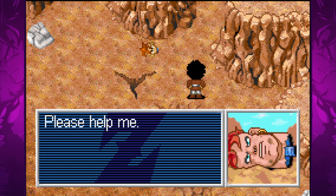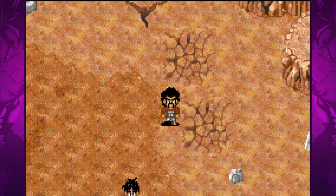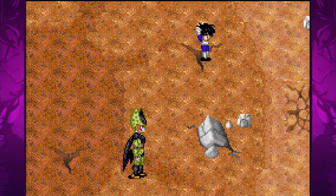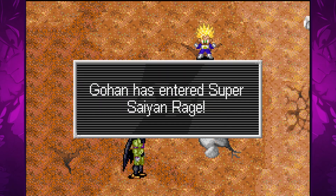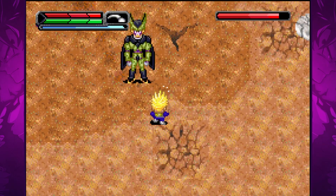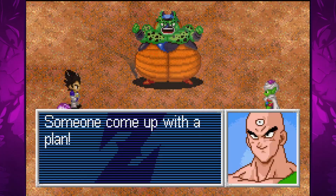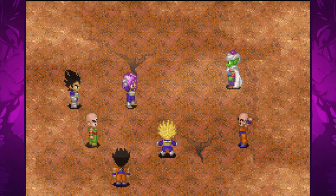Hercule uncovers the head of Android 16, which can still talk. Android 16 pleads with Hercule to take him near Gohan, and the android's head lands between Gohan and Cell. Android 16 delivers counsel and words of encouragement to Gohan, saying it was good to fight sometimes to defend loved ones and safeguard the world. Perfect Cell then destroys Android 16's head — Gohan snaps. With his rage reaching its boiling point he is pushed to a new level of power: Super Saiyan 2. Since Gohan is now invincible you can beat the living daylights out of Cell, causing him to spew out Android 18 and reverting him back to his semi-perfect form. Cell initiates a self-destruct sequence powerful enough to wipe out the planet, and Goku utilizes instant transmission to transport him away at the expense of his own life.